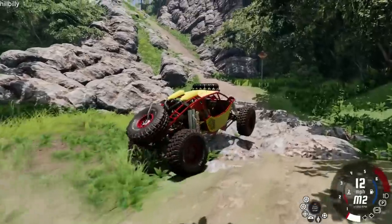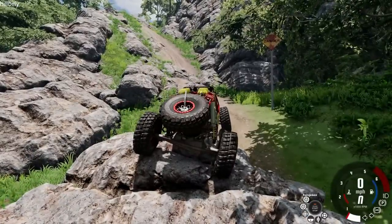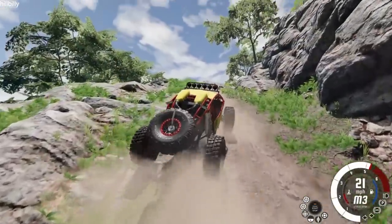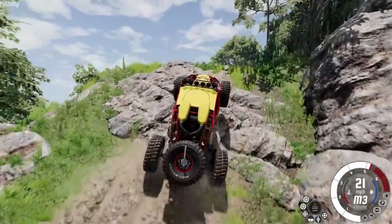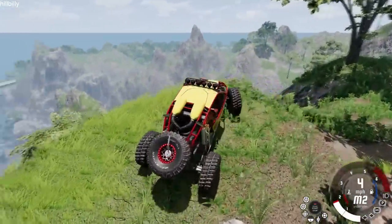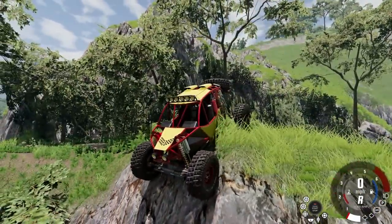We're in the jungle with danger signs everywhere. Switching to low gear — don't want to flip over backwards. Here come some more rocks. This vehicle makes a lot of the rock climbing feel like cheat mode. We've made it close to the top — we can kind of get a view of what we can do now.